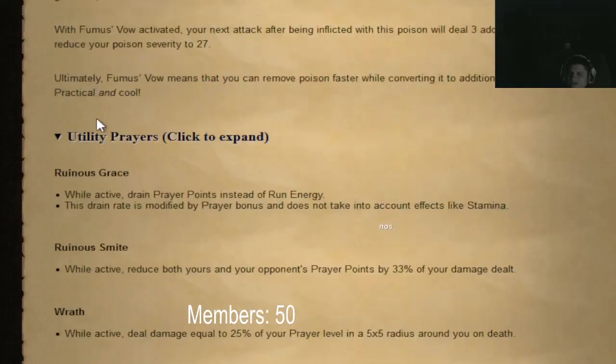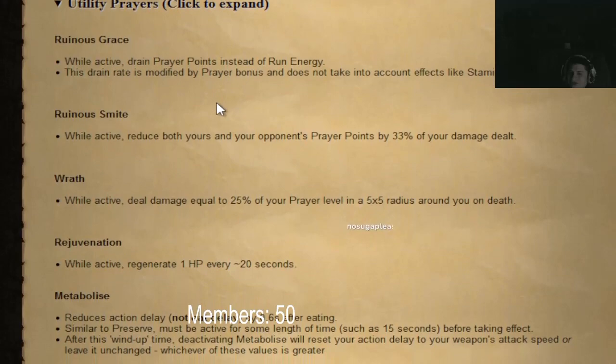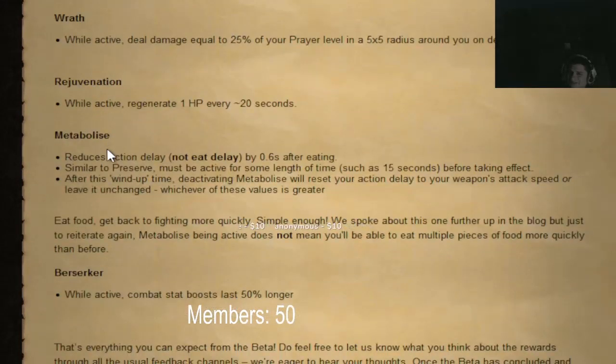Ruinous smite: while active, reduces both you and your opponent's prayer points by 33% of the damage dealt. It might be an overhead prayer — both players' prayer points go down.